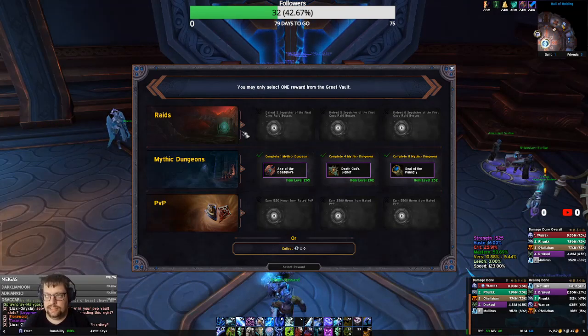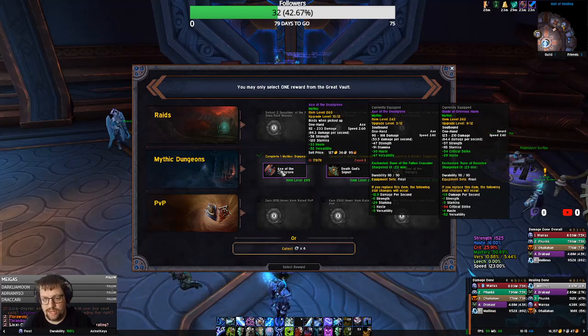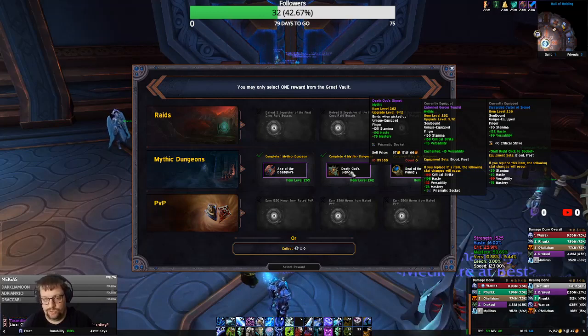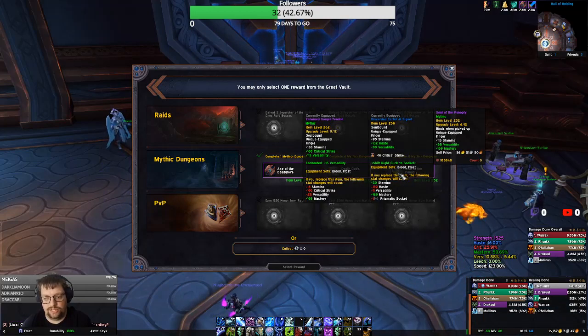We are now week six of the season three vaults with no tier pieces dropping in vault for me. This Axe of the Dreadgrove would be an okay one — I think it's an upgrade over the one I have by one to two item levels, so it would be a big upgrade and probably move into the main hand because it's slightly higher damage range. This Death God Signet would be a big upgrade on my Discarded Artel'al Signet. It drops the vers for a little bit of mastery, which I already have a ton of, and it's got a socket that I can throw a crit enchant on. And then Seal of Panoply, which I'm probably not going to use just because it's 252 and pretty low item level.